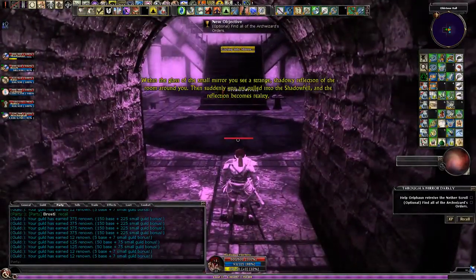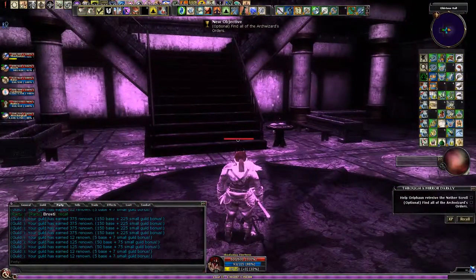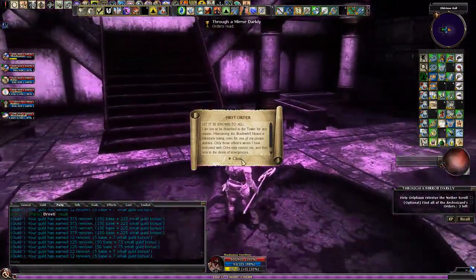Within the glass of the small mirror you see a strange shadowy reflection. You've got a little mirror in your inventory now — Mirror Shadows. Put it onto a hotbar.